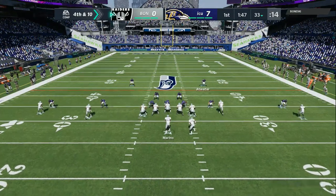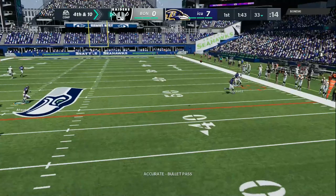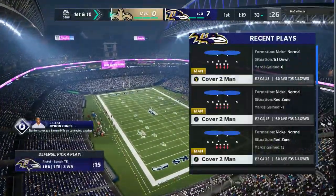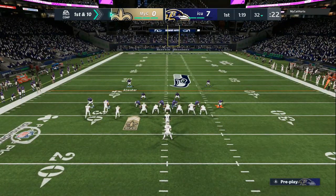Now I'm going into a bigger package — Dime 1-4-6, Dime 2-3-6. I have a purple on the left side from my earlier adjustments and a purple on the right side. He tries to do a comeback route and you can see we are successful. My base defense is nickel normal.